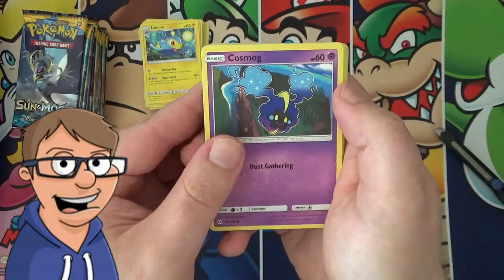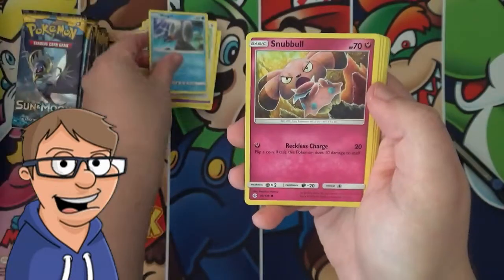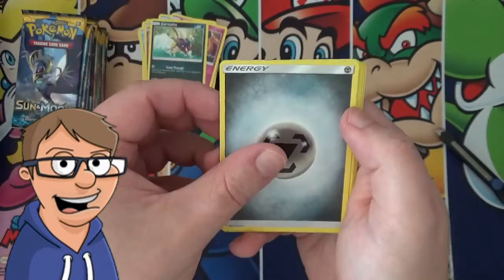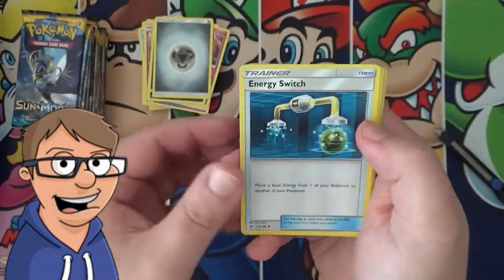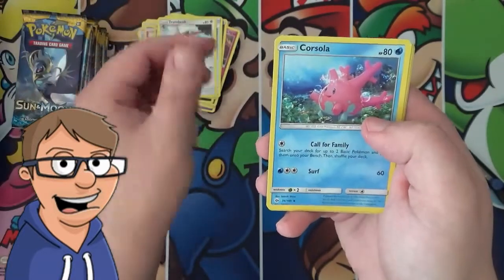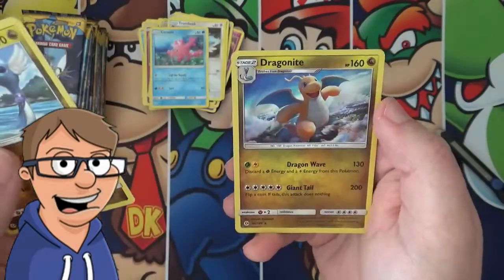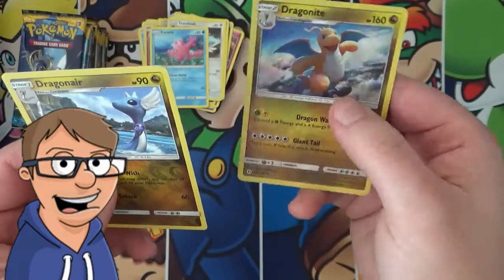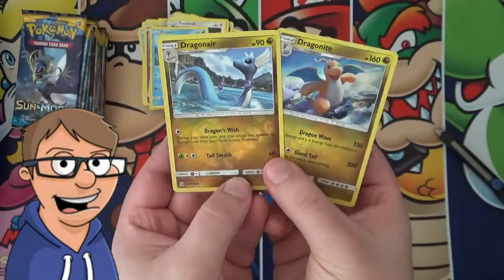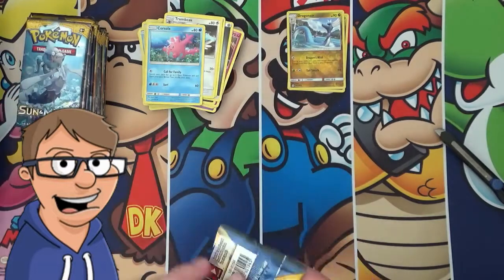Next pack: a Cosmog, a Lillipup, a Wingle, a Snobble, a Carvanha. The Energy Switch showed up there — Energy Switch, a Trumbeak, a Corsola, a Reverse Holo Dragonair, and a Holo Dragonite. I love when this happens, that's so cool! Setting those aside — love Dragonite.